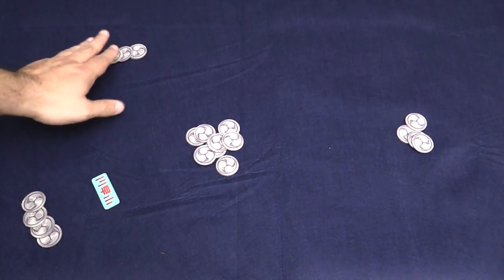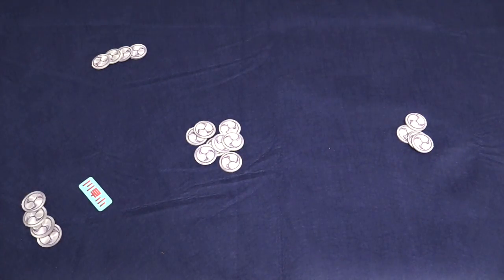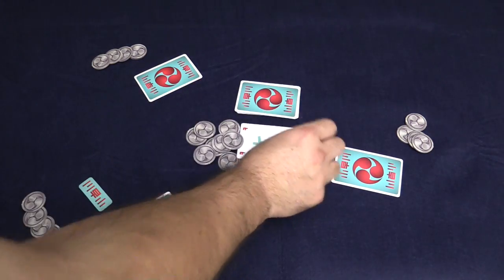To set up the game you're going to give everyone four of these tokens, put eight in the middle, give someone the star player marker, shuffle up, give everybody a card, put the deck in the center, and flip one over.